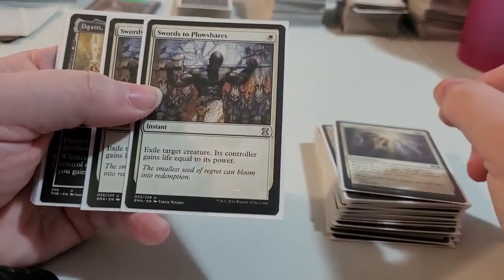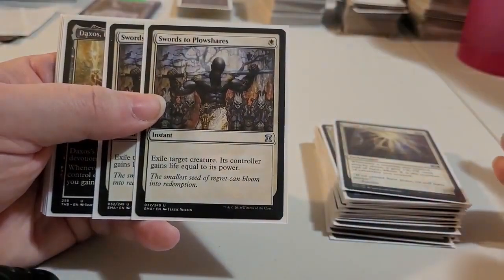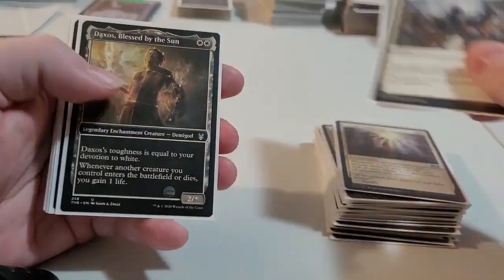Other ways to get rid of their creatures — Swords of Blocher. Exile target creature. Its controller gains life equal to its power, but it's a one casting cost destruction card.